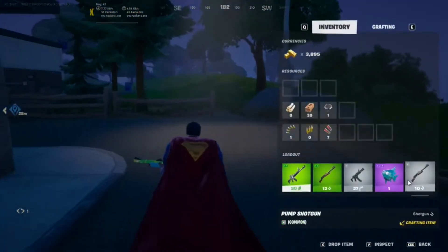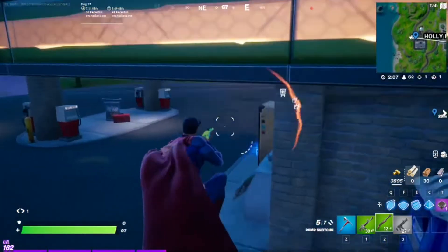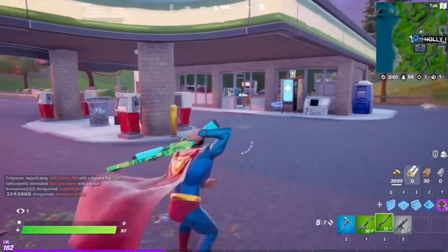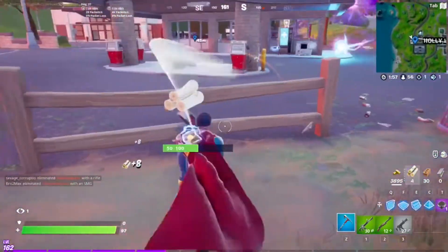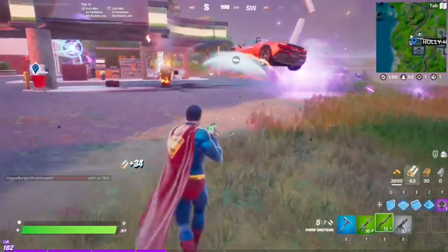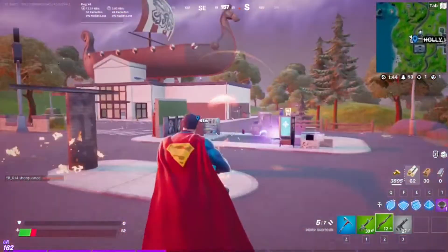I've heard — not sure if it's 100% true — that you don't have to emote in game. There is an option to select the style from the locker, unlike with Iron Man and most other superhero skins with the built-in emote. This looks pretty sick. It comes with a cape as a built-in backbling too. That's pretty sick. I'm just gonna die here because I'm going to go back to the lobby and check out the challenges.